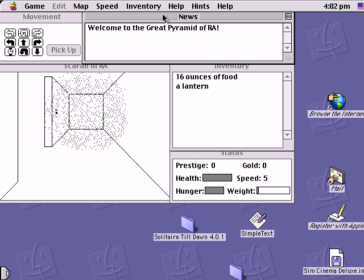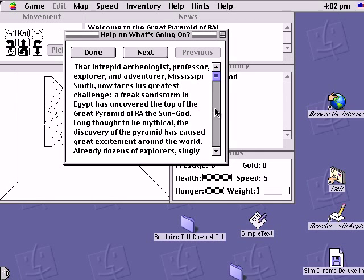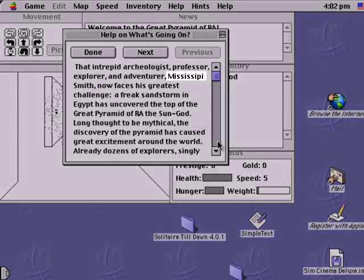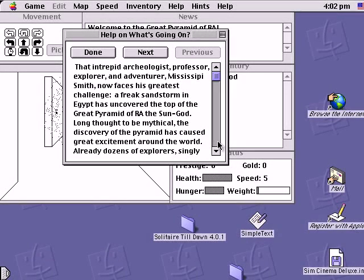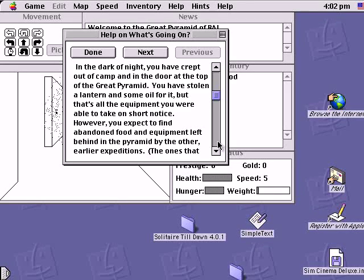So just what is going on in this game anyway? Well, apparently you play as archaeologist, professor, explorer, and adventurer Mississippi Smith. Doesn't that sound familiar? Also, Mississippi has two P's, so Rick's misspelling it — unless he did that on purpose. A sandstorm has uncovered the Great Pyramid of Ra, and dozens of poor saps have already gone in and gotten themselves killed. So you do what any sane undergraduate in archaeology looking for fame would do: you steal a lantern, a couple of gallons of oil, and a pound of food, and go straight into the place where much more prepared teams of adventurers have died. Yeah, that sounds like a great plan.